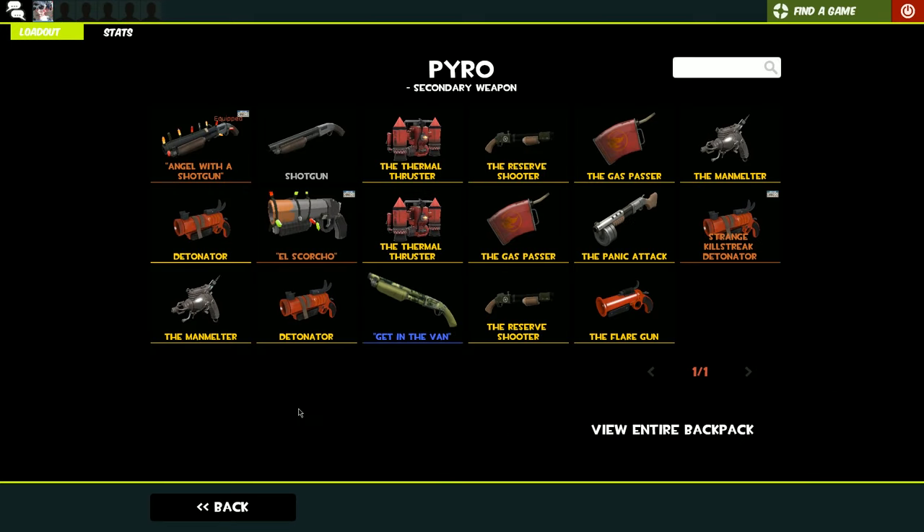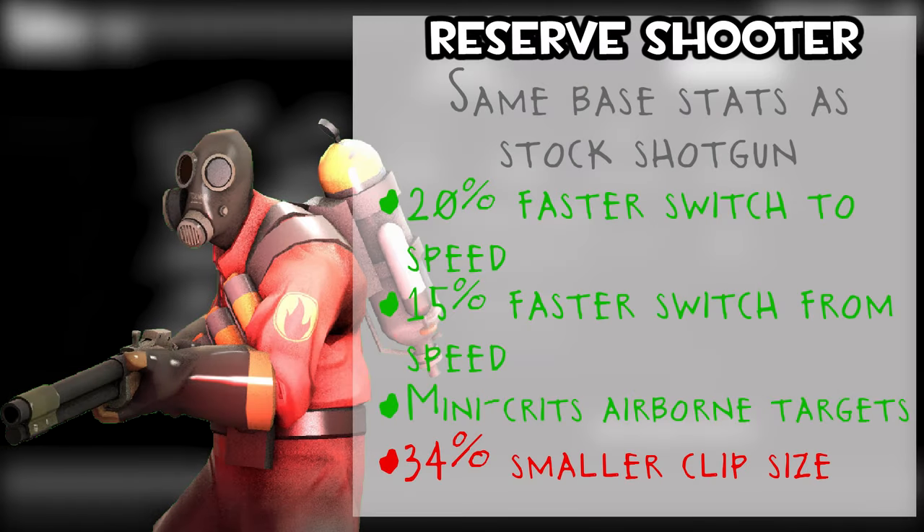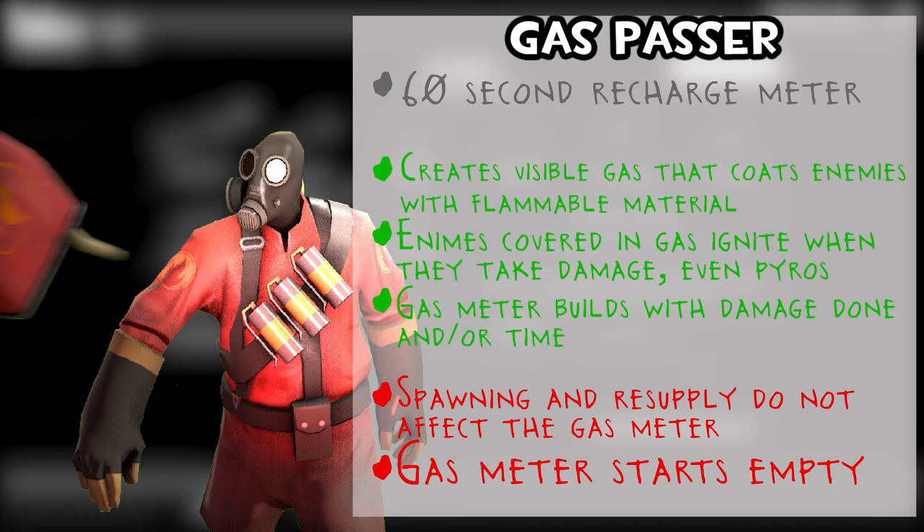Moving on to the secondary weapons — you've got a lot more to choose from. The Reserve Shooter builds on the shotgun you get by default: it mini-crits targets launched or airborne, whether you've blasted them or they're flying. It deploys faster but has a smaller clip. The Gas Passer recharges over time, and when you throw it, it gives a gas effect similar to Jarate, igniting all players when they take damage — even Pyros — so it's a good way to deal afterburn on fire-resistant Pyros.